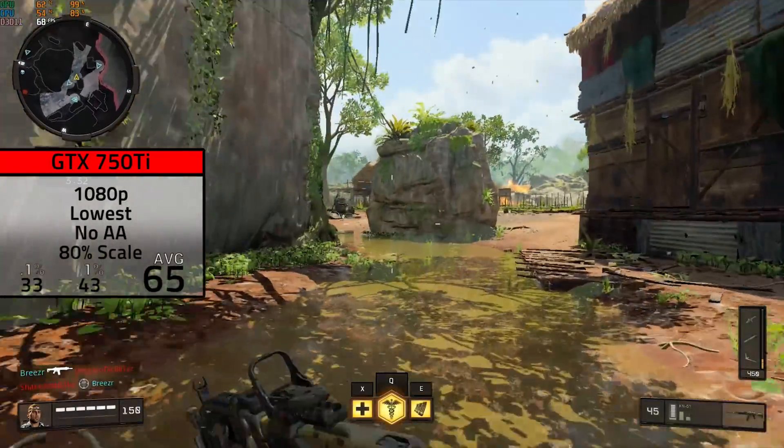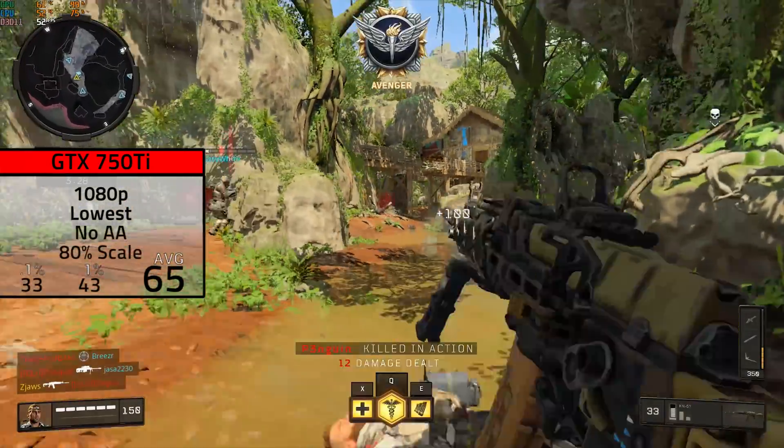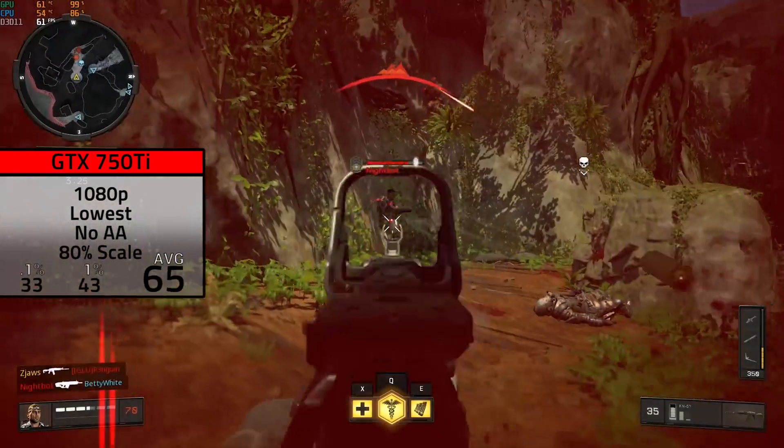The next card up was the 750 Ti. Here I kept the settings the exact same as the 660 Ti so we could compare, and the 750 Ti did just a single frame per second lower at 65 FPS.